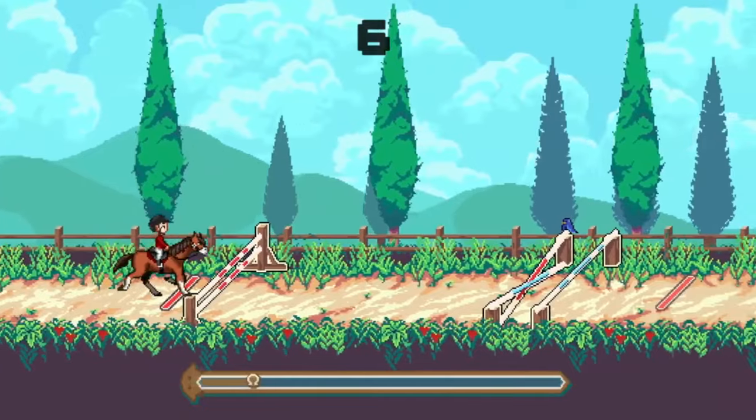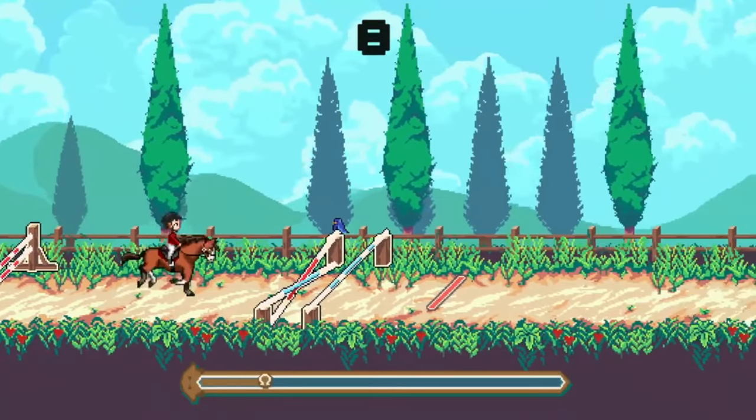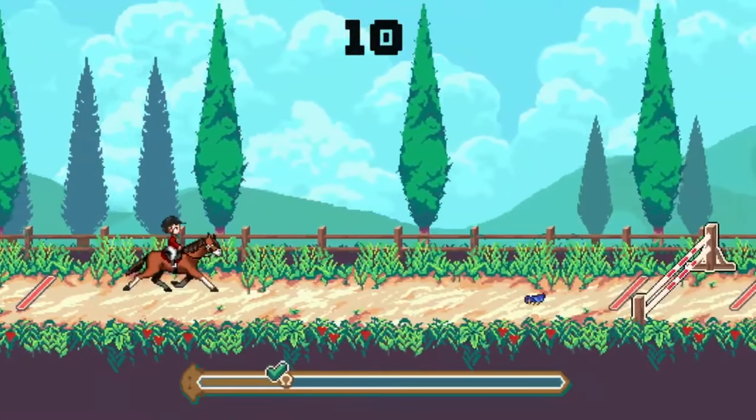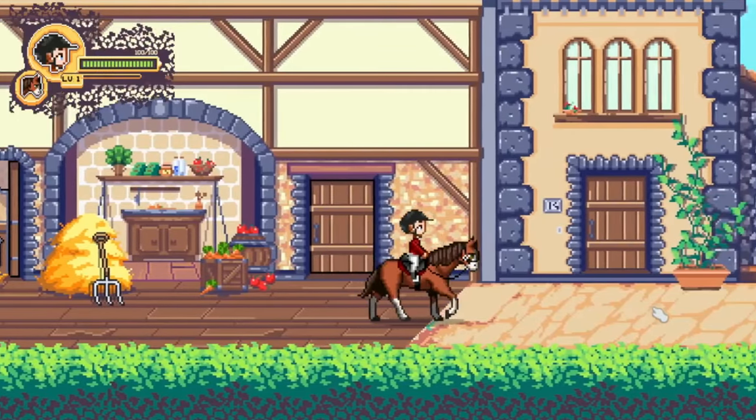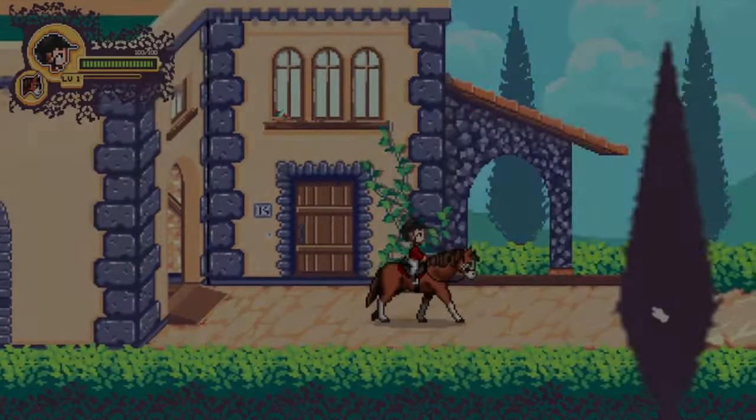Showjumping training is a key aspect of the game, where you'll level up your skills and compete in various competitions with different jump obstacles. In addition, you'll engage in horsemanship tasks such as caring for your horses and even enjoying a cooking minigame. Rising Star will include a variety of horse breeds, decorations, stable upgrades, and much more.